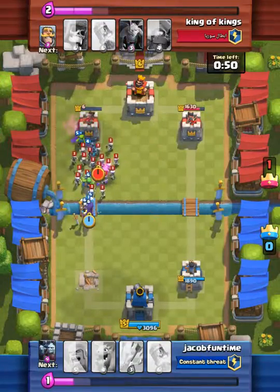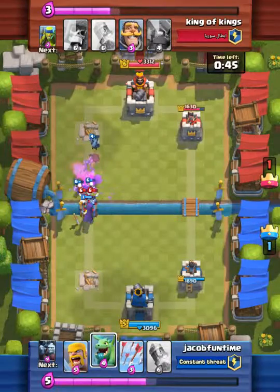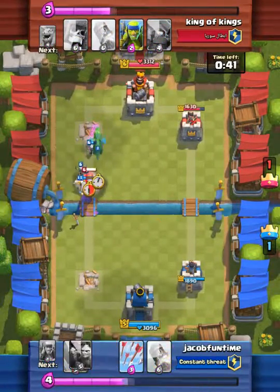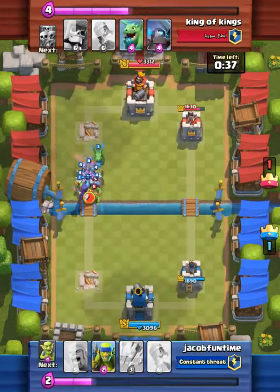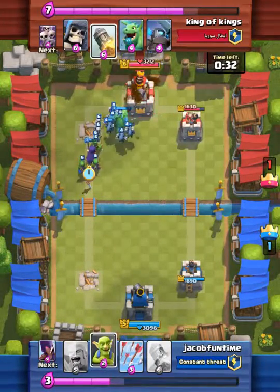He's really going to take out his tower. That goblin was clutch. I drop my dragon and hopefully he's going to take out that tower — and he does. The opponent says good game because he knows he's about to lose.